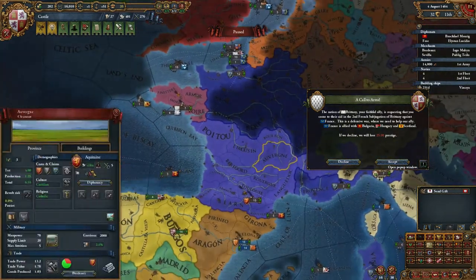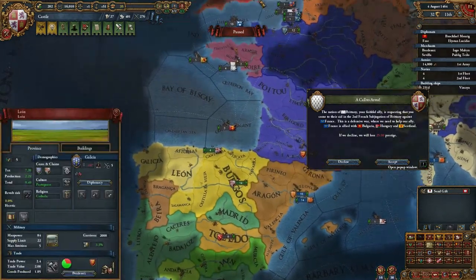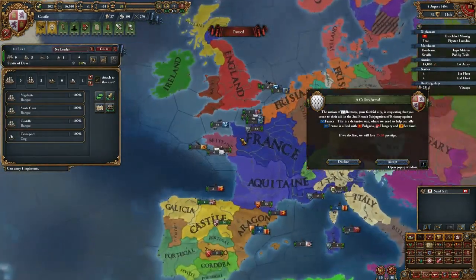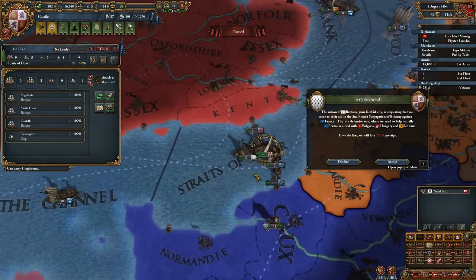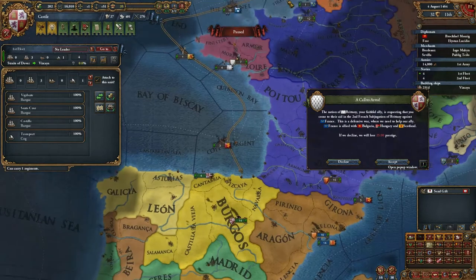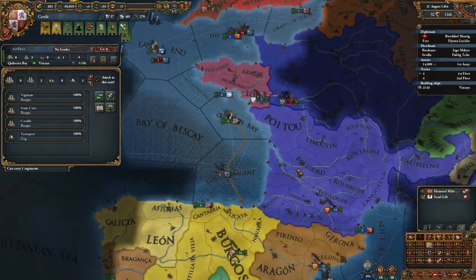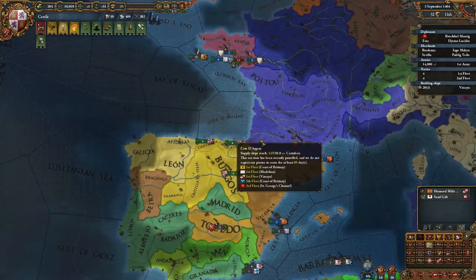Should I join this and just let them do their thing? My ships would get murdered. If I decline I'll probably get a large penalty with Aquitaine — might not be to my advantage. Where are my ships? Oh, they're there. They will immediately fight — let's send them back. Then accept. Not that we can do anything, but we can fight to the end and not lose as much prestige.